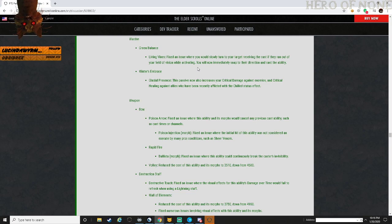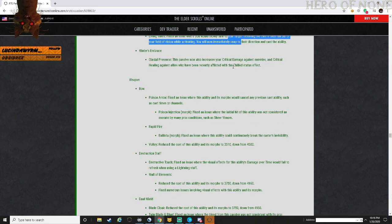Warden - Green Balance: Living Vines - fixed an issue where this ability would slowly turn you or your target in an odd direction if they ran out of your field of vision while activating it. You will now snap to the direction and cast the ability automatically - makes sense.